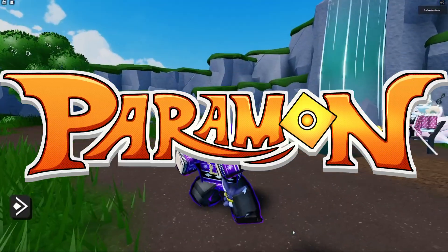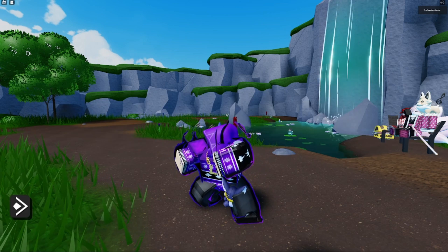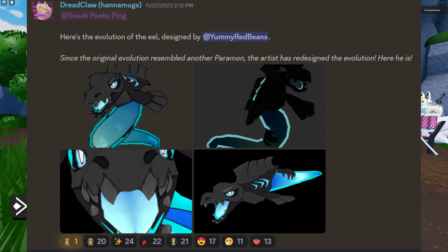Next up we have Paramon with all the new stuff they've been leaking. In the updates tab there's a brand new Paramon designed by Yummy Red Beans — since the original evolution resembled another Paramon, the artist has redesigned it. As you can see it really looks awesome: it's like an electric eel with a really cool black and blue coloration. It's a great look at what Randa and the rest of the Paramon team can do in terms of models.